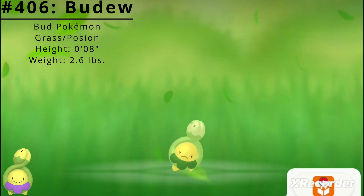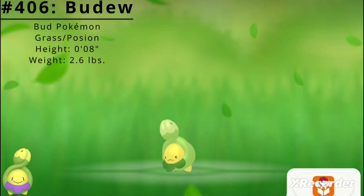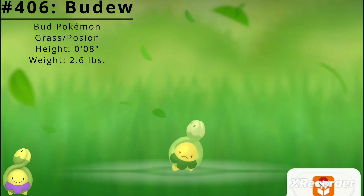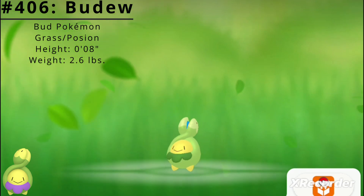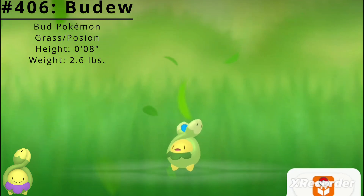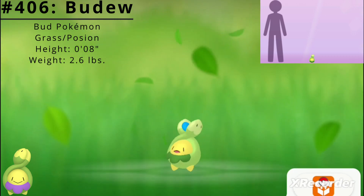When it feels the sun's warm touch, it opens its bud to release pollen. It lives alongside clear pools. Over the winter, it closes its bud and endures the cold. In spring, the bud opens and releases pollen. Budew has a height of 8 inches and a weight of 2.6 pounds.